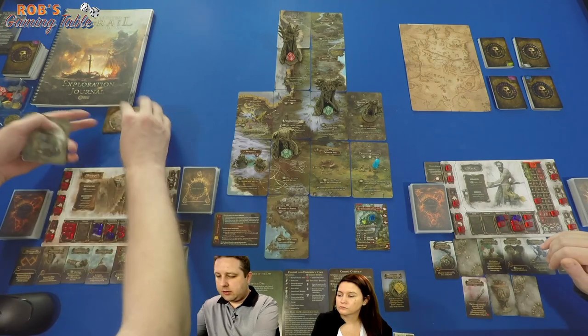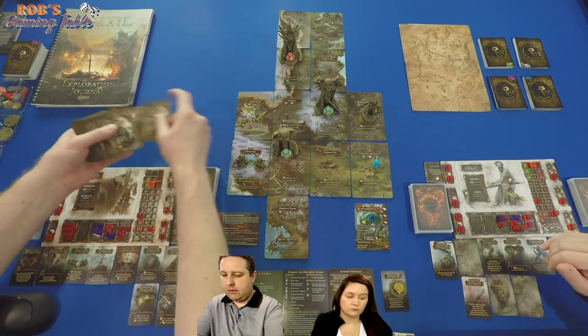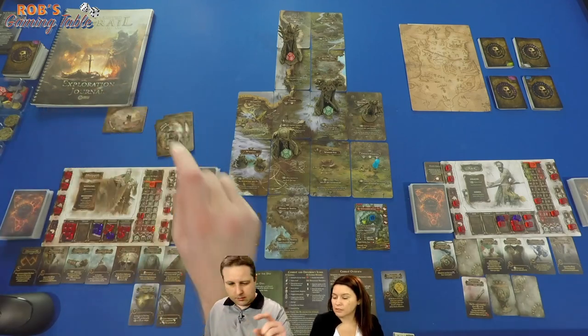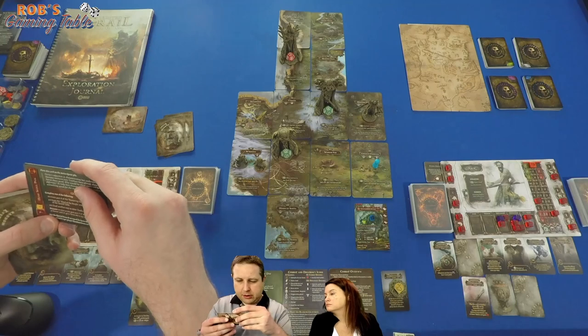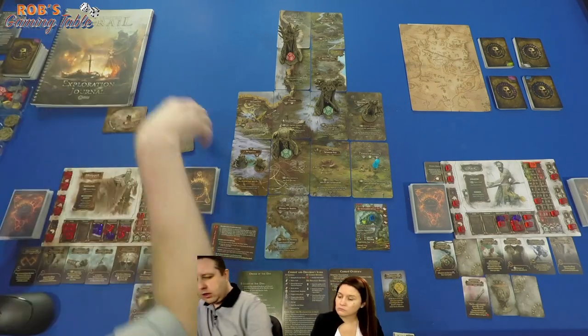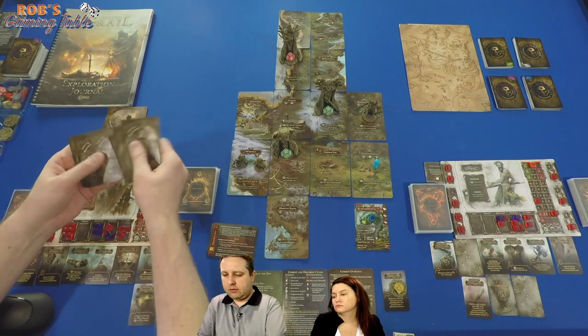Shuffling up the random encounters and doing a cut: special event B on Chapter 7 part two, then one, two, three, four, five, six random events. Six — that's 8 minus 1 per player for two players.